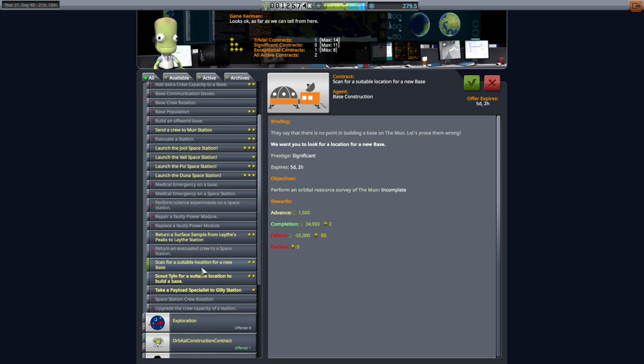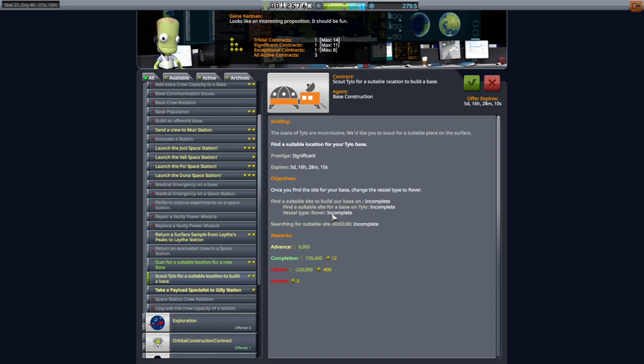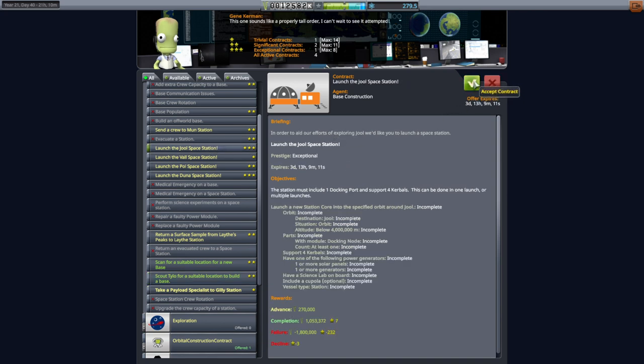Okay, scan a suitable location for a new base on the moon. Orbital resource survey of the moon - we haven't done that yet. Okay, first of all we'll pick that up. Oh, that's send a rover to Tylo. Well, there's no downside to picking up a whole bunch of contracts, we've got plenty of room, so let's get all of these.